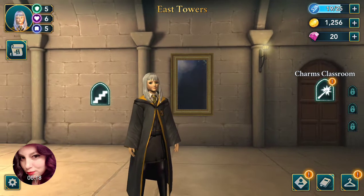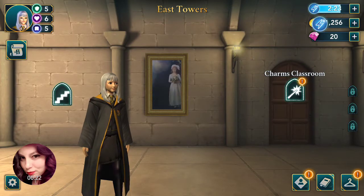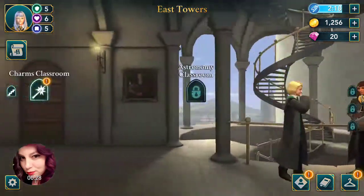Starting in the East Tower, as you can see, there is an empty painting. You tap it and that will give you one stamina. There's nothing really else upstairs right now in the East Tower.